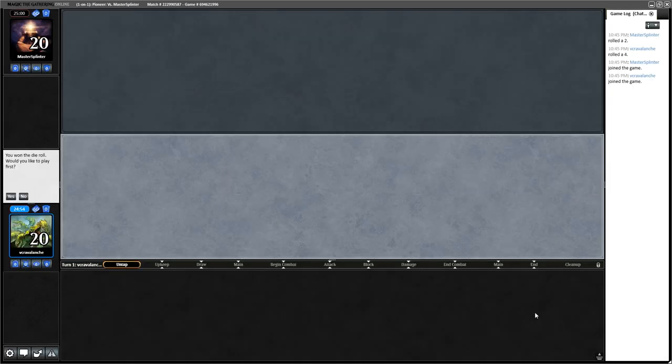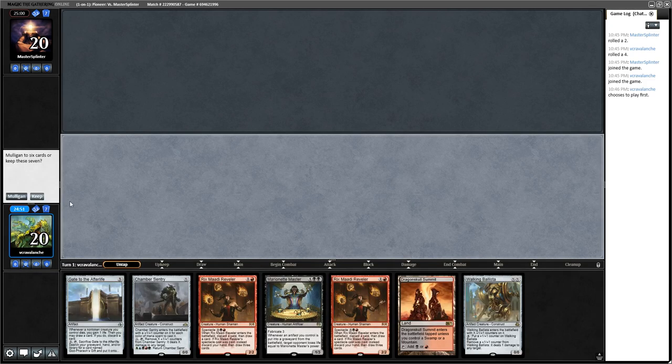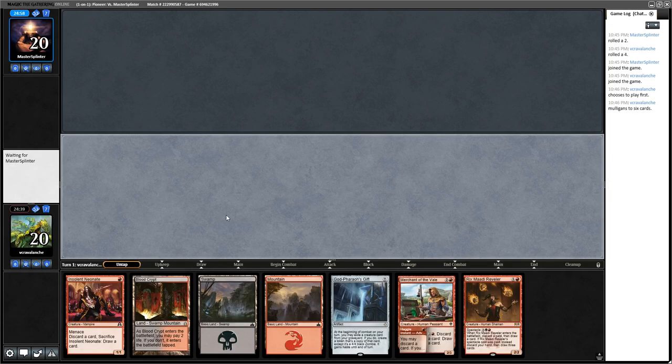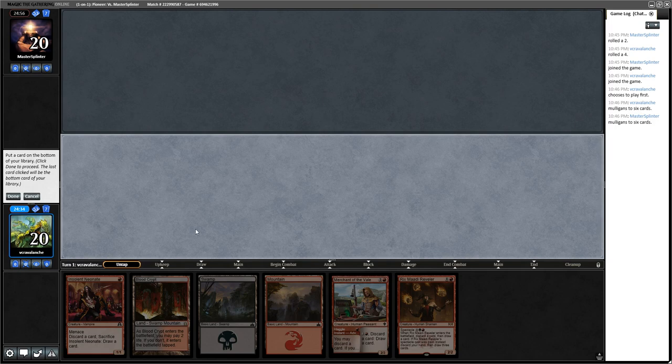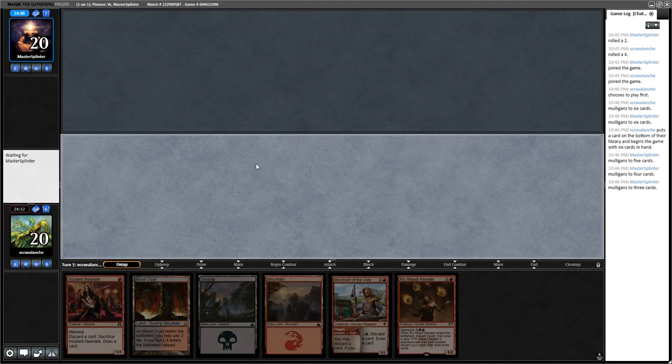Unfortunately this opening hand is going to be a mulligan — we don't have a way to get anything into our graveyard. The Gate to the Afterlife is awesome with Walking Ballista and Chamber Sentry, but we need another land and Dragon Skull Summit is going to come in tapped. So we ship it back. Much better hand with God Pharaoh's Gift — we just put that on the bottom since you can tutor it up from anywhere. Actually, I've never played this deck with the new mulligan rule. I think this deck would be very good with the London Mulligan — it was very consistent in Standard.